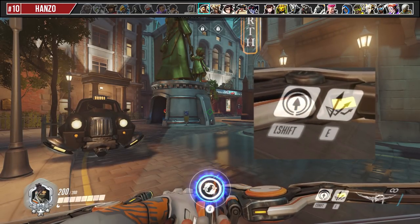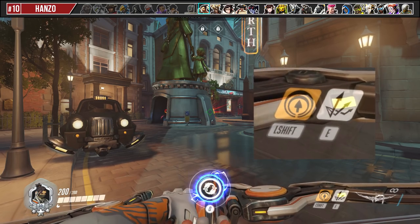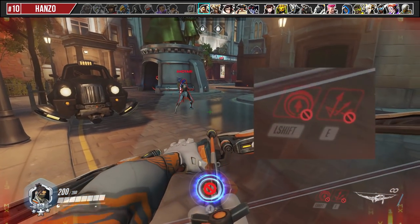If you ever hear or suspect Sombra is about to hack or EMP you, select your arrow ability beforehand and you can still use it after the hack.